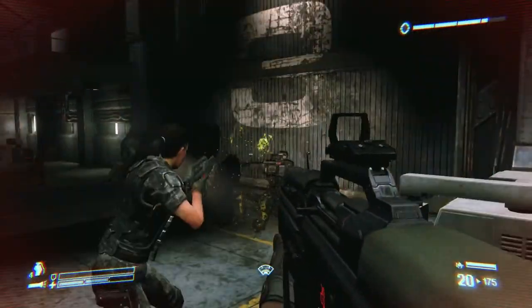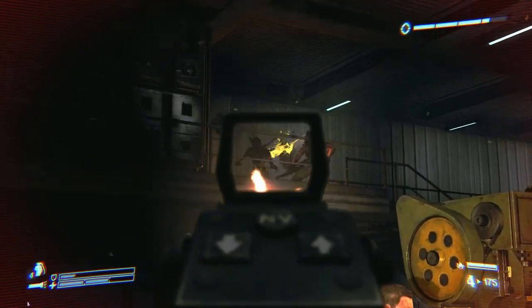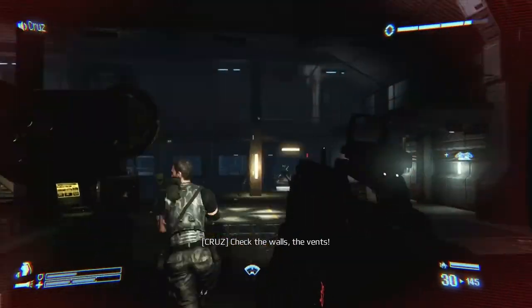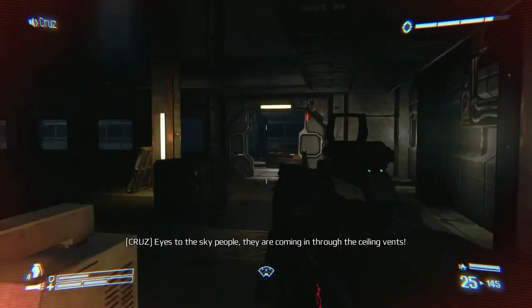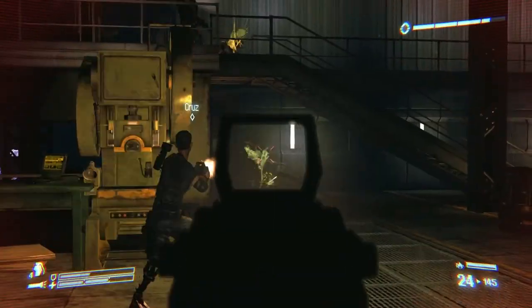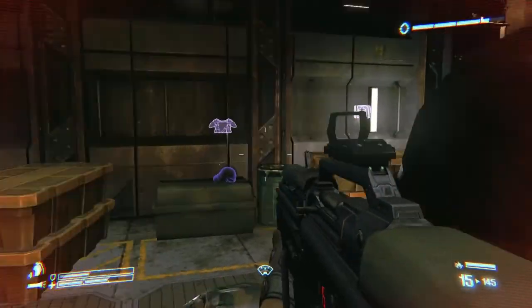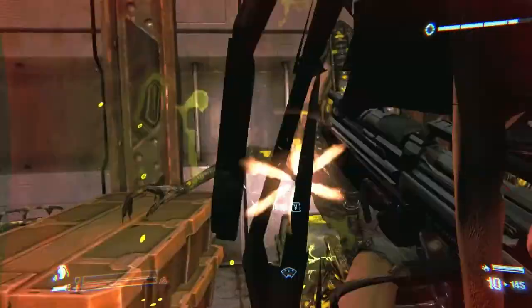Check the stairwell! Zenos on the catwalks! Eyes to the sky, people — they are coming! Check the wall! They're breaking through the doors! They're rushing my position! They are coming in through the ceiling! I think we're supposed to feel overwhelmed here because it's just coming from everywhere. But seeing as everyone except for me in this room is invincible, I'm not too concerned.